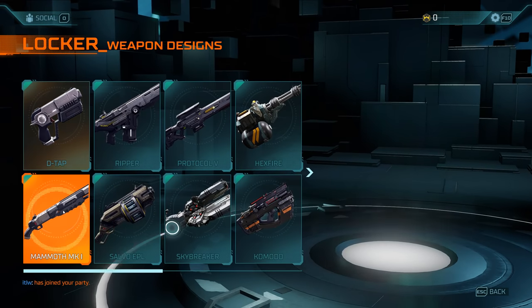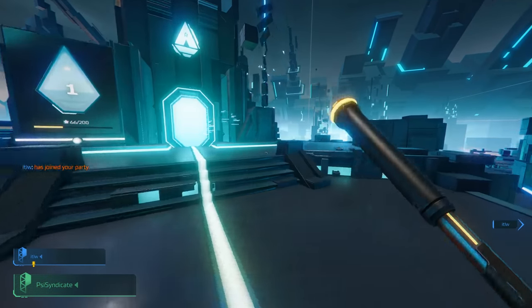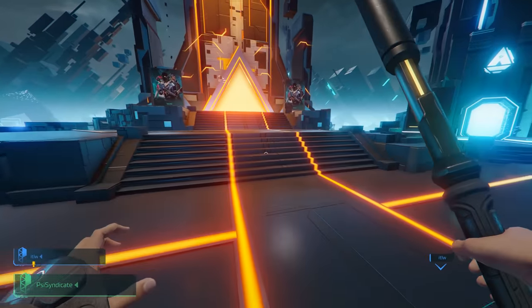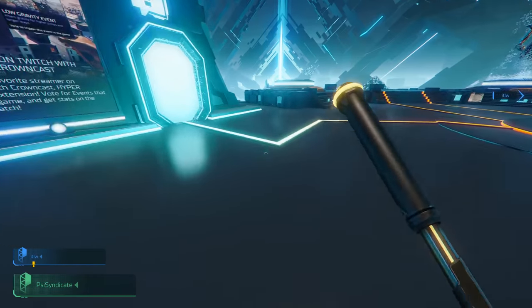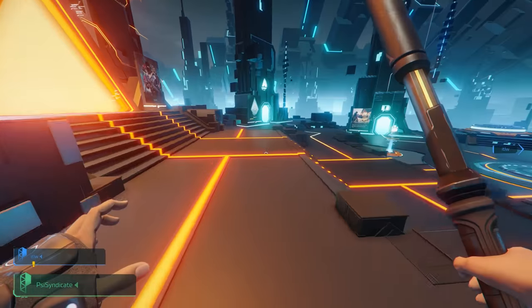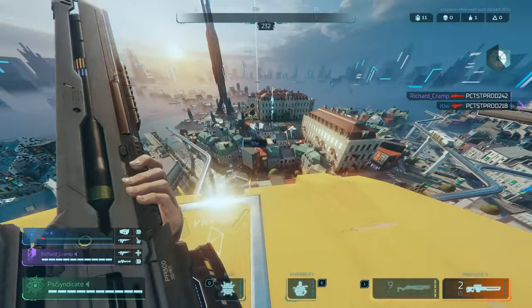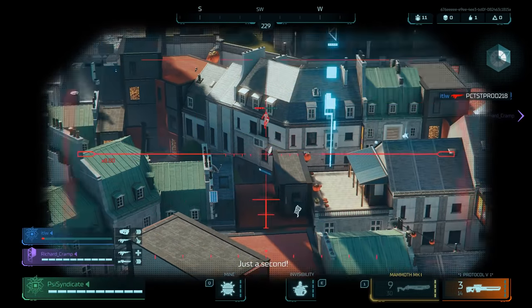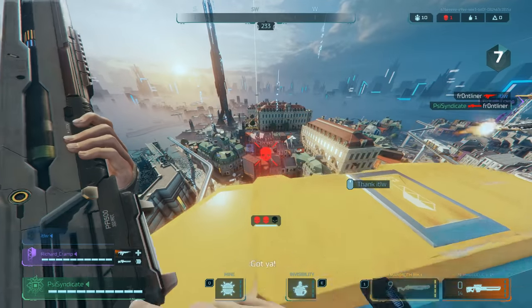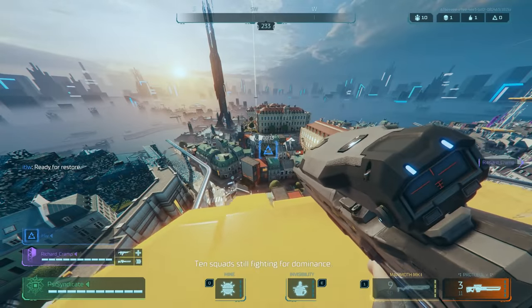Ubisoft is definitely thinking a lot about Twitch streamers with the launch of this game — not only with the CrownCast extension, but also there's already a feature on launch which helps prevent stream snipers. It randomizes queue time so if someone tries to queue at the exact same moment as you with the stream sniper feature on, in theory it should make it harder for them. There's also name masking, and a tutorial on launch showing you all of the hacks, weapons, and that kind of stuff.